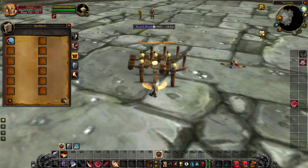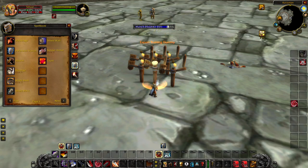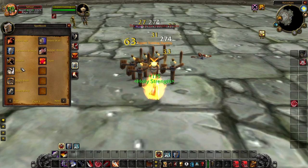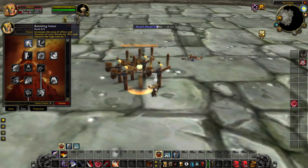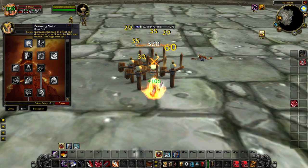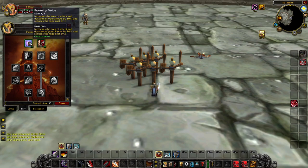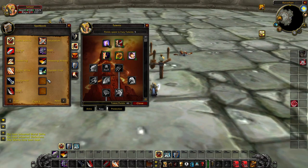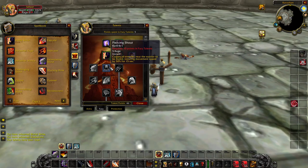Moving on, we're going to talk about the Fury Talent tree. Going into Fury, the first talent is Booming Voice. This increases the area of effect of your shouts by up to 50%, giving a very much needed bonus to your shout AoE, and it also reduces the rage cost by five. This applies to all your shouts. Piercing Howl has been renamed to Piercing Shout and is now categorized as a shout, so it also gets affected. With five points, it reduces the rage cost down to five.